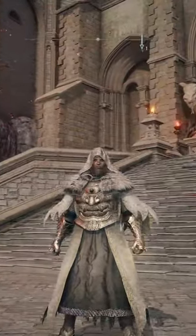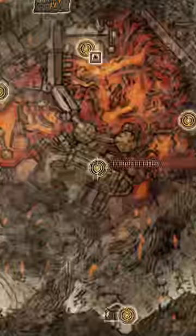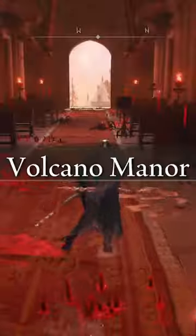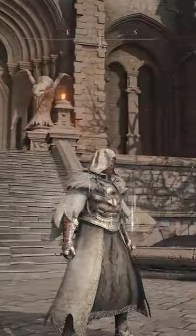The next armor set is the Black Flame Monk armor set, which you're going to get in Volcano Manor. The easiest way to get this is to start at the Temple of Eiglay Grace and run down the stairs and kill this one guy over and over again until you finally get it. It took me about 35 minutes, so good luck.